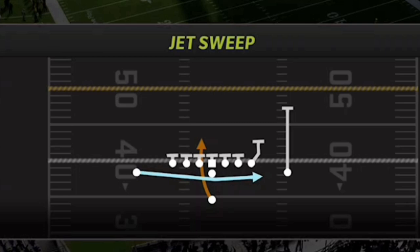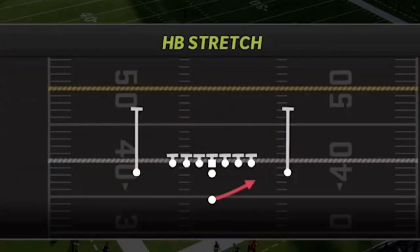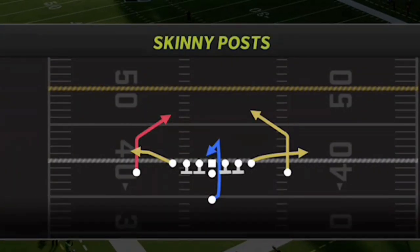The Jet Sweep is a very good run play and has been for a long time — it's probably best against Cover Three and Cover Four. My number one run play though is the Halfback Stretch. That's one of the main reasons I'm using the Rams; it's only found in about five different playbooks. My number one pass play is the Skinny Post, which I use as a dink-and-dunk option whenever my opponent commits to stopping the run.